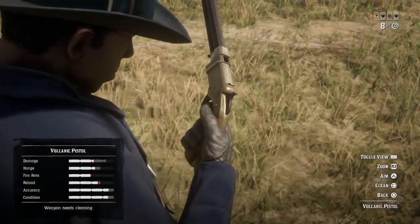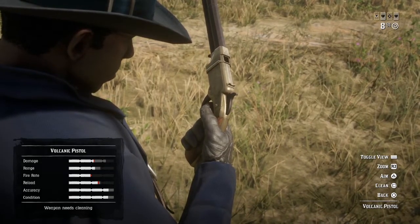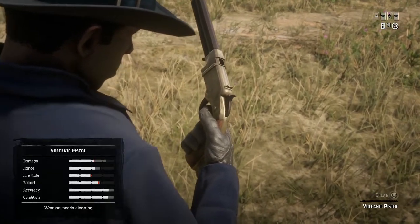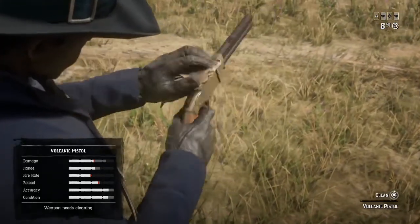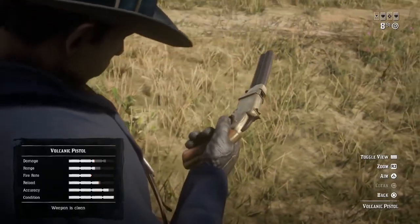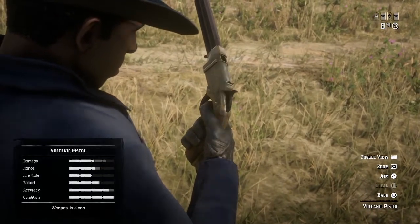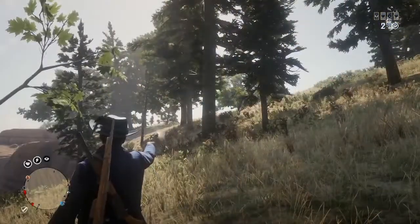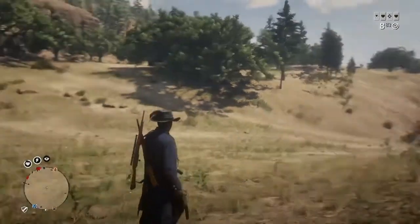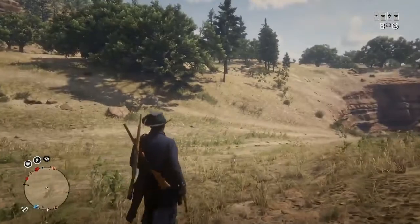Let's talk about pistols and revolvers. In my opinion you want to get a Volcanic Pistol — you can use this one right here and it can carry you pretty much through the entire game. It's a great weapon, it packs a punch, it'll put someone down in one shot. A lot of pistols require two or three bullets but not this one — it'll put them down immediately. And look at that reload, it's pretty quick for a pistol.